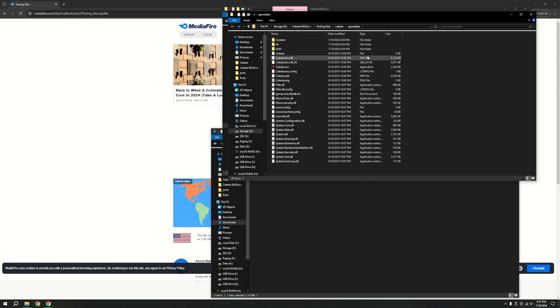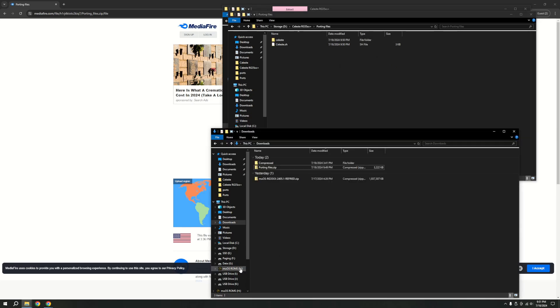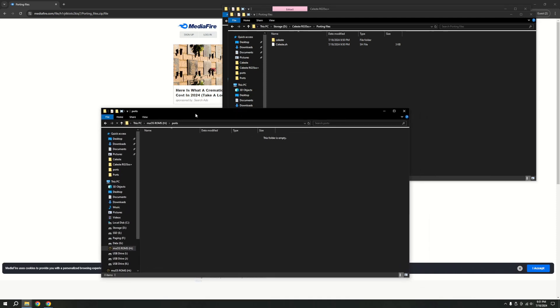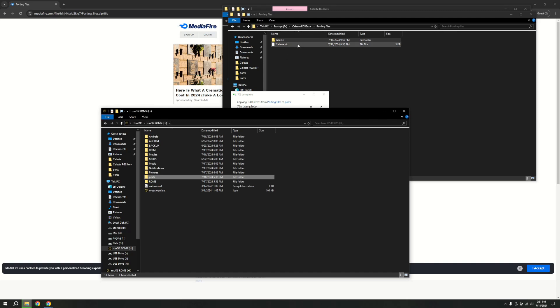And as you can see, there it all is. So after you've done that, we're now ready to put the files on the SD card. Go ahead and navigate over to your SD card — it should look something similar to this. Go over to ports. And while that's loading, we can begin the next step.